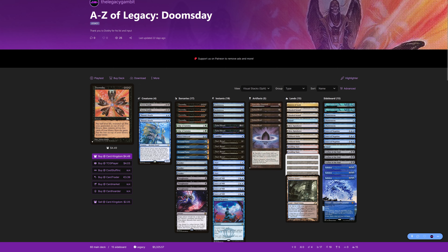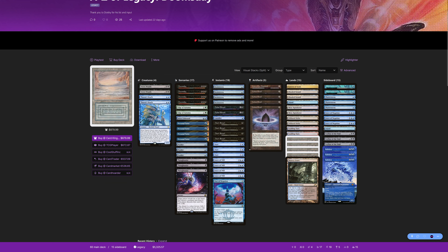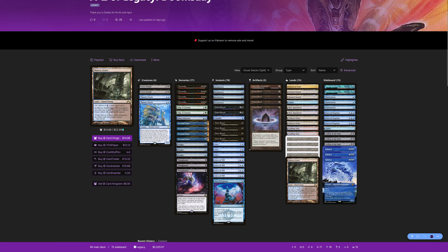It's a Turbo Doomsday list, so I thought for me as a newbie maybe it's easier to get into. It doesn't have a transformational sideboard plan, tempo elements, or creatures in the main. It's just straightforward — no One Ring, no splash color, just really straight. Blue-black with four Underground Seas, a Watery Grave, a Pact of Negation in the main, and the full set of four Personal Tutors.